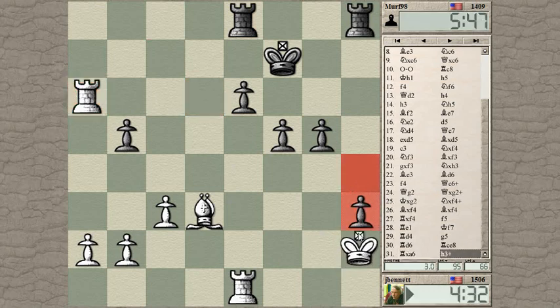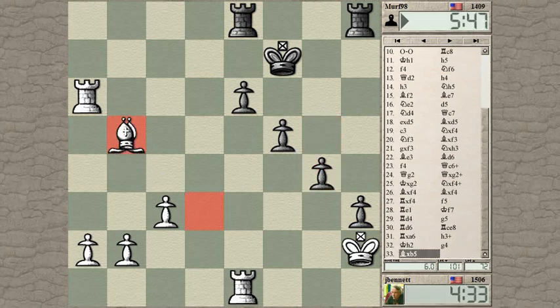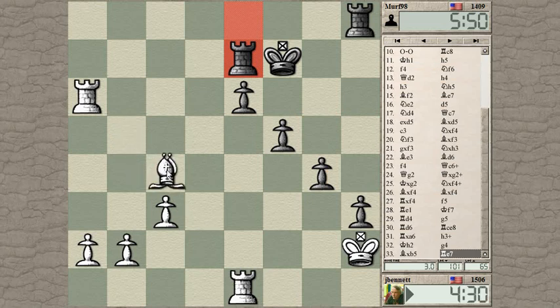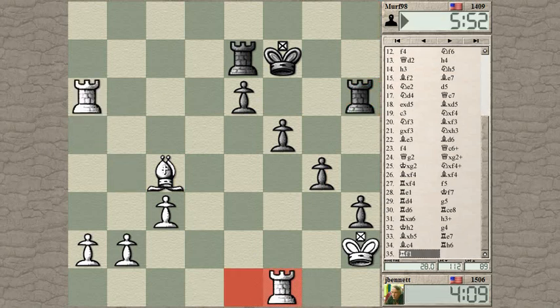Check. I can get some counterplay with my passed pawns on the other side of the board. There's a lot of pins here — this pawn is pinned to the king, so this pawn is loose. Bishop takes, rook takes, rook takes, rook takes, king takes — it's just three pawns against three. This pawn is also pinned in two different ways: pinned against the king, and pinned against the rook. So this pawn is not really moving. The king can come forward.